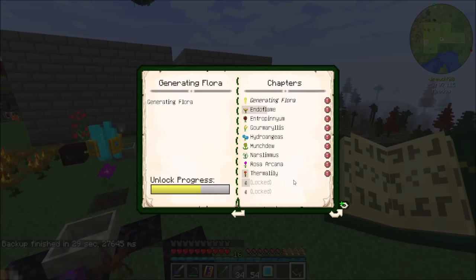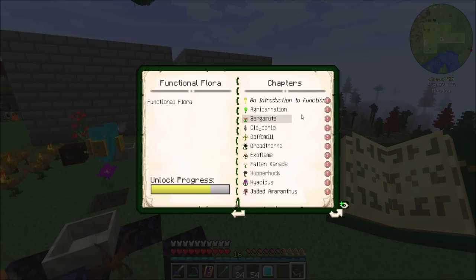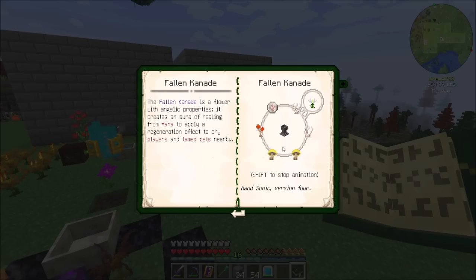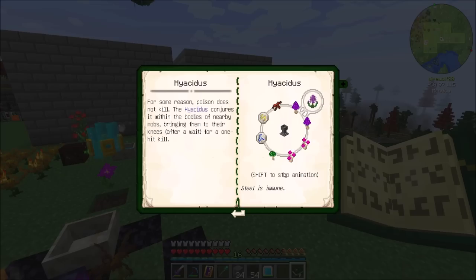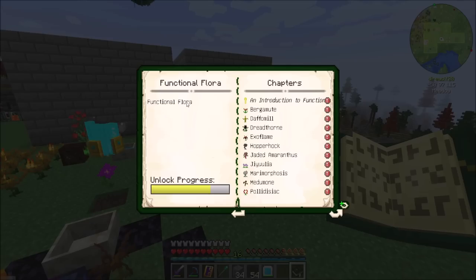There's also an add-on for Applied Energistics that can let you store mana. There's Generating Flora — all the different things that can generate mana. The one we've specifically used already is the Endoflame, which just burns coal — a very simple and basic mana generation approach. And then there's Functional Flora, things you can do with mana: increasing the growth of crops, generating clay, regeneration on players nearby, the Hopperhawk picks up items, and this one hits mobs with poison and basically brings them to a one-hit kill area.